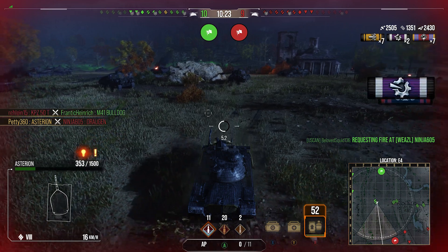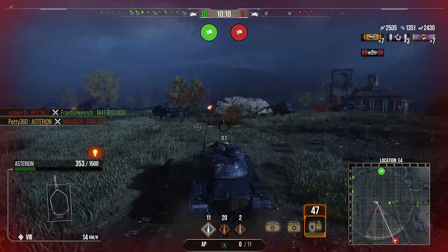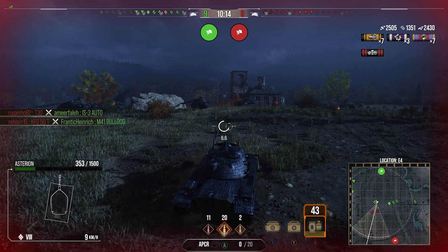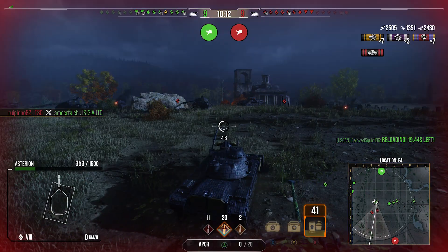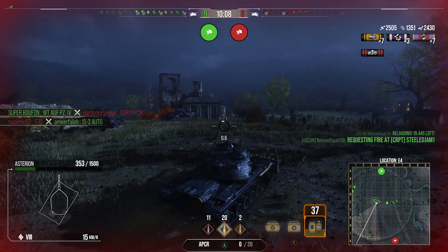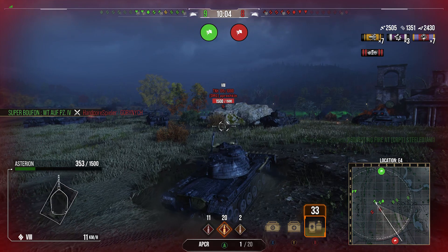I basically pulled the trigger right where the ridgeline is — thank you RNG for letting me hit that Inferno there. It puts him down to a one-shot. I still want to push over and try and get a shot at the TNH 105 1000. If I keep the rock directly to my right I should be safer from the things that shot me from J2, but I'm still hesitating because we lost a lot of hit points very quickly. Sorry for any little sound bugs in this replay — there's an annoying replay bug that happens occasionally when recording.